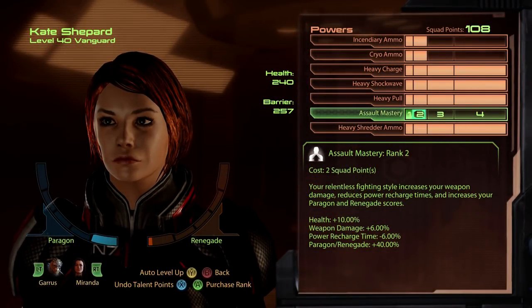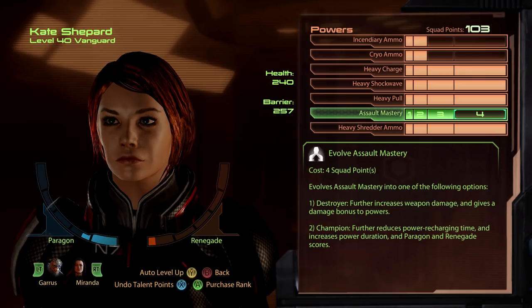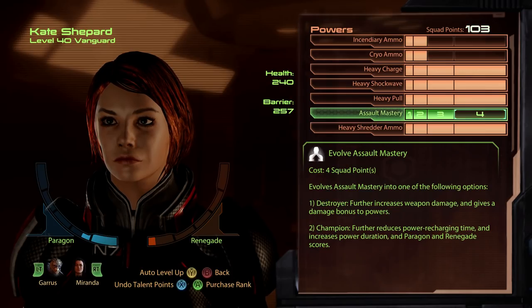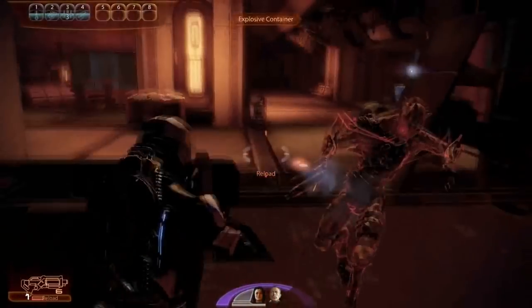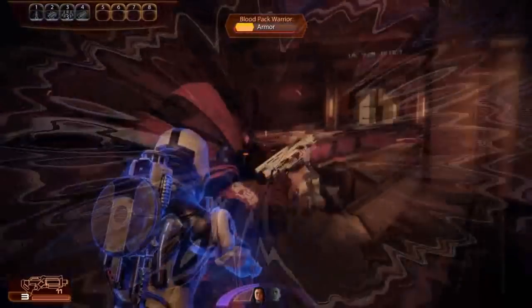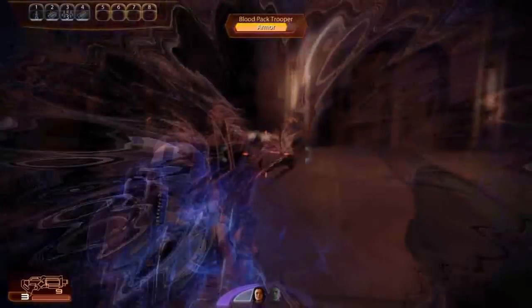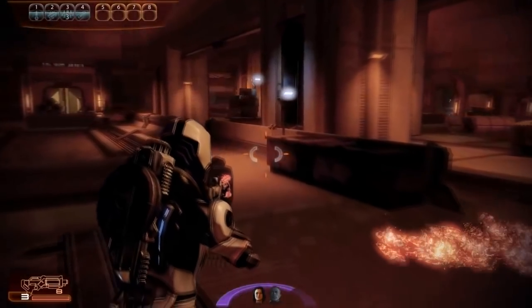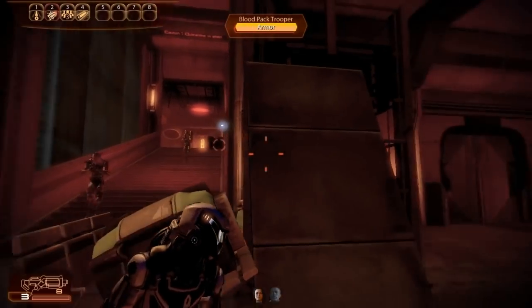The Vanguard's main passive power tree is Assault Mastery, which increases health, weapon damage, and decreases power recharge time, and also provides a bonus to Paragon and Renegade scores. At Rank 4, players can specialize into Champion, which focuses on health boosts, further reduces recharge times, and maximizes power duration, or Destroyer, which focuses on weapons and power damage. As Vanguards often fight at point-blank range, the melee attack is more crucial to them than other classes. Because shotguns have relatively low ammunition capacity and the Vanguard's biotic powers deal very low damage against protection, melee attacks prove to be a surprisingly consistent source of damage — so don't sleep on your melee attack.